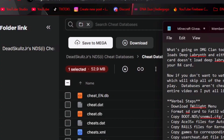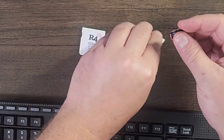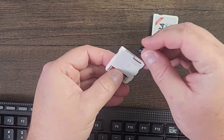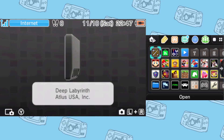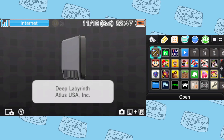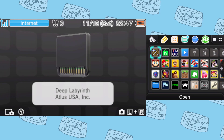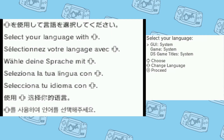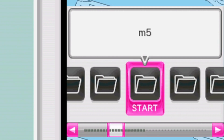Now we can go over to the device. I'm going to grab one of these two R4 cards and plug it in. As you can see, I'm loaded into Deep Labyrinth. If you don't see Deep Labyrinth and you see something else, you didn't pay attention to the intro of the video. Press A to get into the game. I'm going to select GUI System and select my region as USA. Now let's go to the ROMs folder and navigate over to NDS.